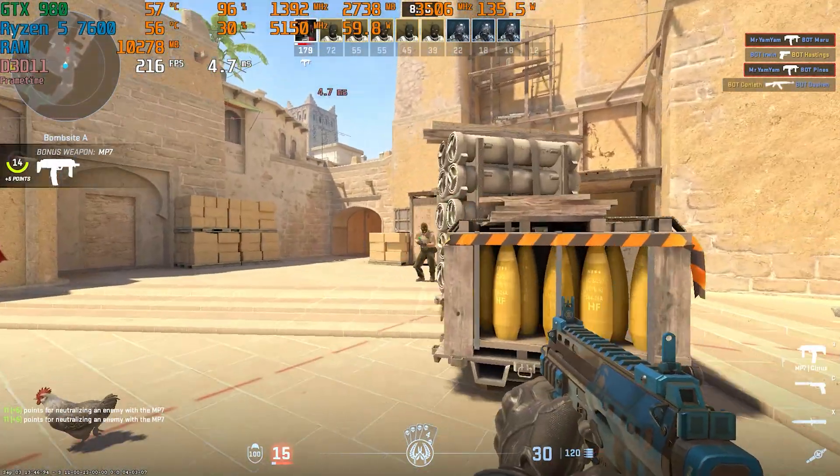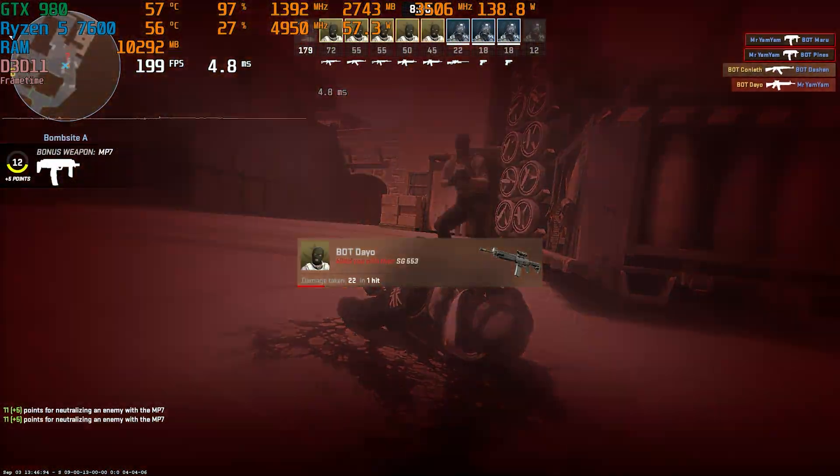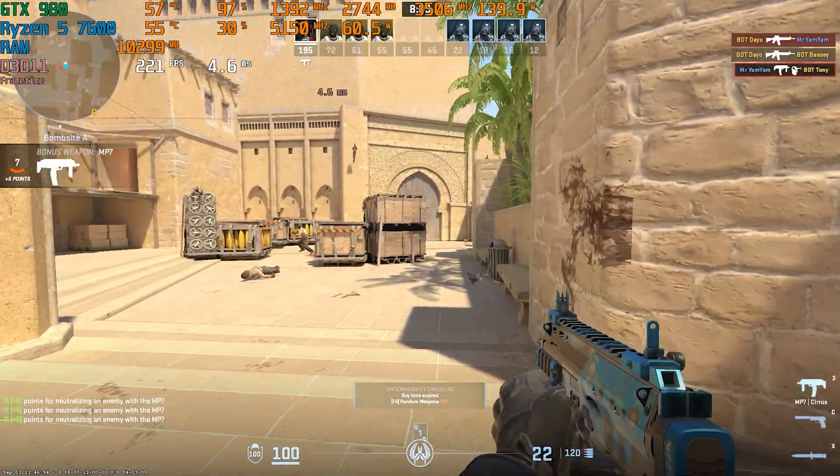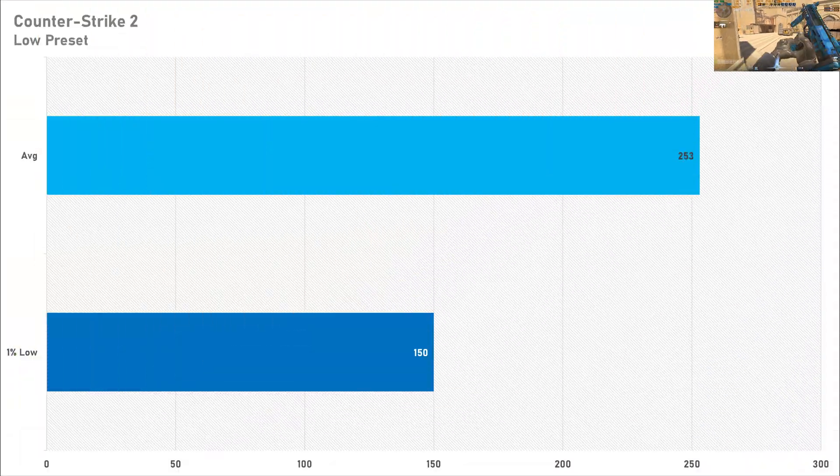Moving on to Counter-Strike 2, the great performance continues. 250 fps with a 1% low at 150 isn't the best in the world, but the game felt smooth enough. As long as you've got a relatively decent processor, Counter-Strike 2 is going to run fine on a GTX 980. The fact that this GPU still supports Nvidia Reflex low latency means you're going to have a relatively decent budget gaming experience here.